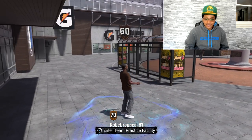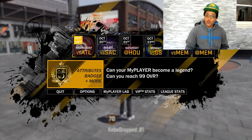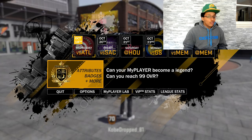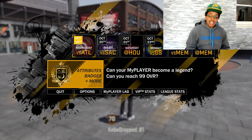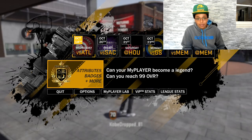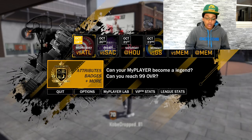I'm a 70 overall now. This is just a safe way to make sure that you're not spending VC on a character that's gonna end up being trash. You can be super safe and just choose a build you don't care whether or not it's gonna be elite — you just want to have fun. For example, a pure slasher: you can't go wrong with that. It might not be the most dominant build, but the amount of dunks — the contact dunks especially — it looks crazy.